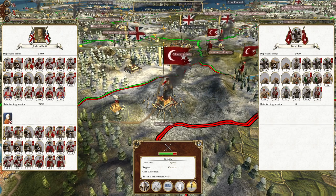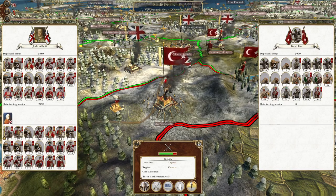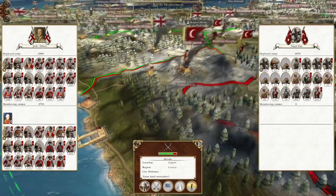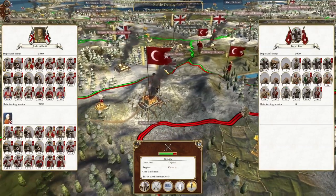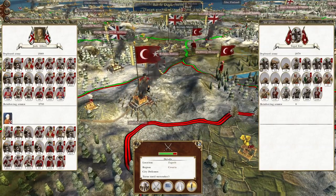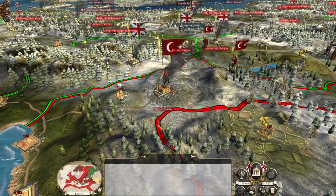What's up guys? This is the Roverman and I am back to bring you to the next episode of my Empire Total War Let's Play as Great Britain. To pick up where we left off, we've been fighting a number of battles against the Ottoman Empire. Their forces have been scattered and sent backwards, but we have marched on to the gates of Zagreb, and we will advance and take the city for our glorious empire.